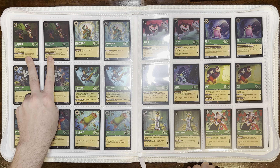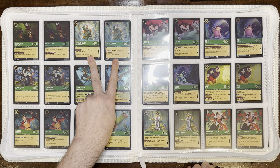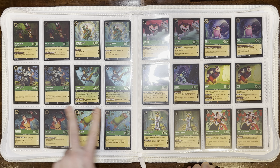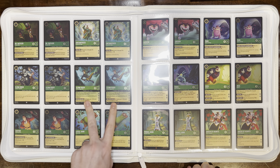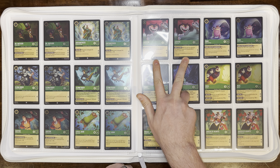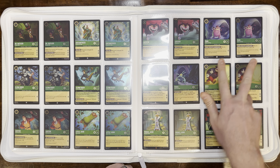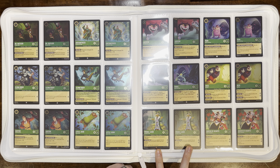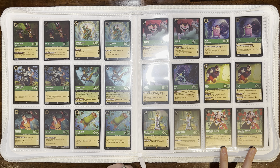We have Dr. Facilier Fortune Teller, Enchantress Unexpected Judge, Flynn Rider Confident Vagabond, Flynn Rider His Own Biggest Fan, Gaston Scheming Suitor, Little John Loyal Friend, Lucifer Cunning Cat, Pain Underworld Imp, Panic Underworld Imp, Pete Bad Guy, Prince John Greatest of All, and Queen of Hearts Quick-Tempered.